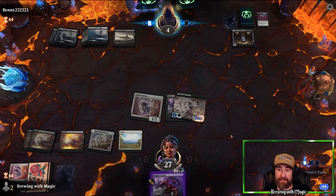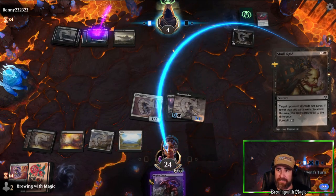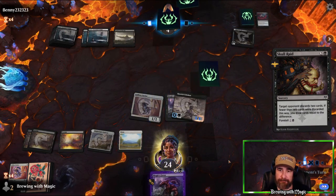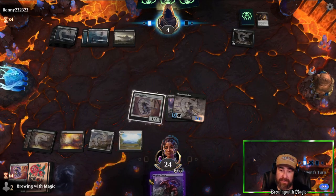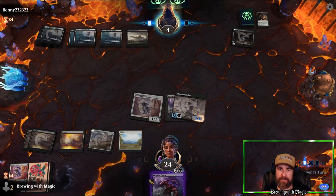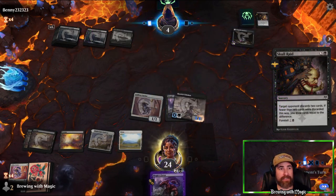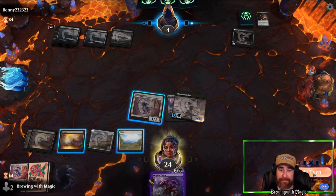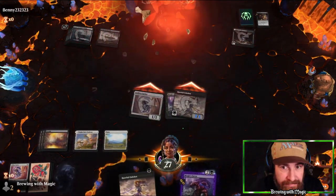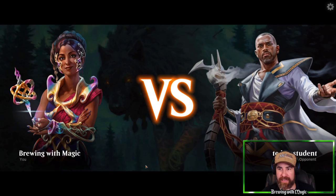Opponent can take their Lantern twice — we have plenty of life. They take it again. Opponent uses their foretold spell making target opponent discard two cards. Nothing we can do there. They take it again and we hit them for four — and that's lethal! I thought we were one off. The discard effect — good game Benny, we got there, took us some time. We did not think we were coming out of that one.